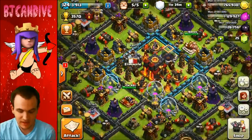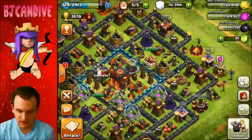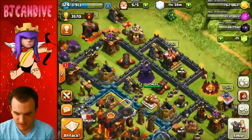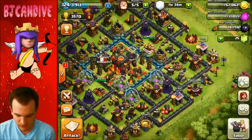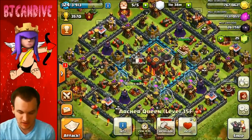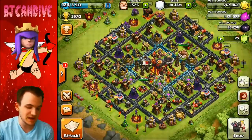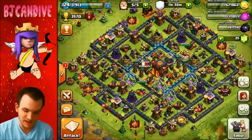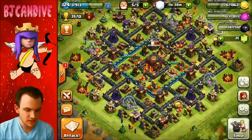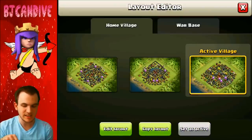If they do push toward the center, they'll meet a surprise — inferno towers, teslas, clan castle. It's good that the heroes are on the outside, because even if they freeze all of this with two freeze spells, the heroes are still going to pull them away. I put the traps around the outside and it looks pretty strong. I'm going to give it a 10 for ground and a 10 for air. I like it a lot better than base number five which I've been running. This one will win me more defenses, so I'm sticking with it.